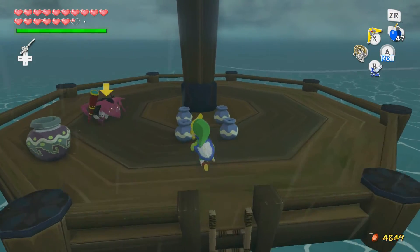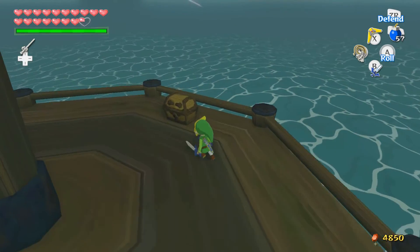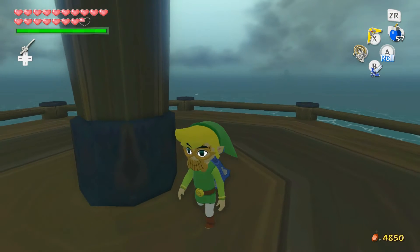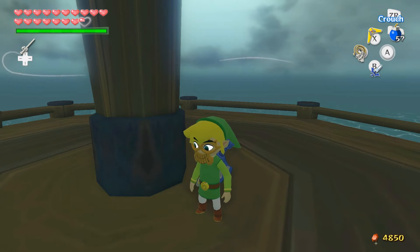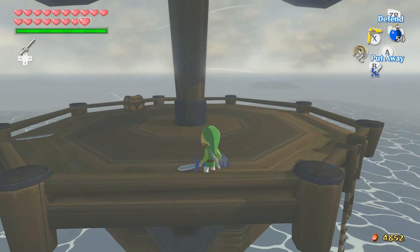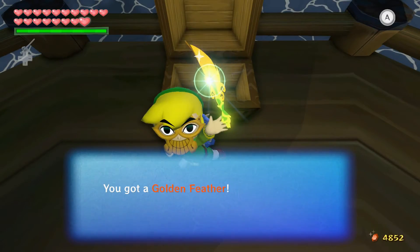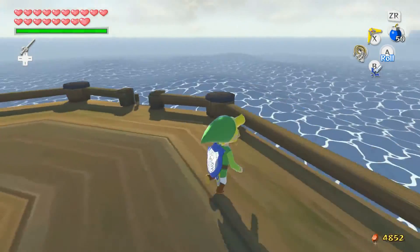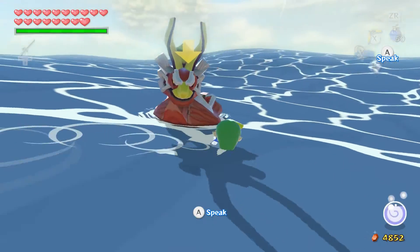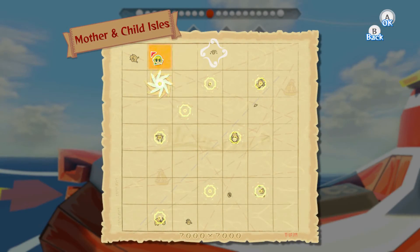Alright, we're here at Star Island, one square to the east of Forsaken Fortress. This treasure chest was just out here with a few bokoblins, and it's a golden feather. There were a few cannons down below, but they didn't give me anything. I think I have enough bombs so I'm just going to go ahead and try to take on this octo without getting any extras. If it comes down to it, I'll just boomerang it to death or something like that. Tingle Island, here we go. I don't think we actually ever talked to the other Tingle brothers - I think we talked to Tingle but not his little friends.